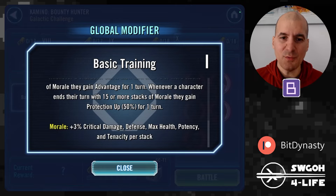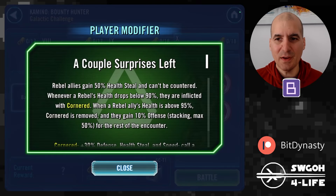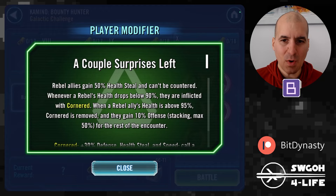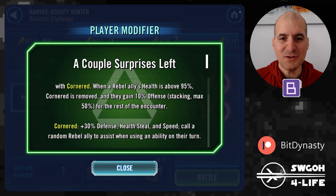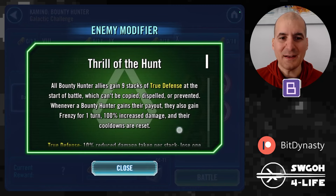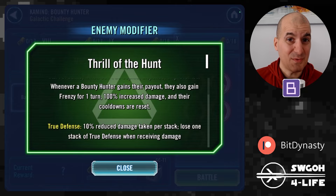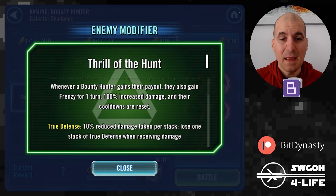For each stack of morale we gain extra damage, defense, health, potency, and tenacity — so a nice boost to all stats. Then we need to look at the rebel modifier — the weaker version, not the powerful one. Luckily both of these modifiers aren't that great, so we can actually get Damage Over Time inflicted on the rebels and attacks out of turn. If we had two powerful modifiers we might just burn through these guys too fast.